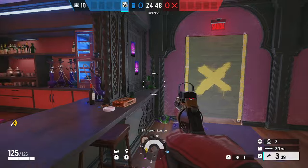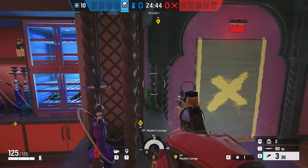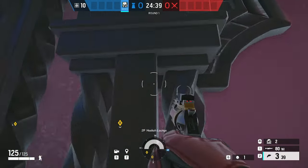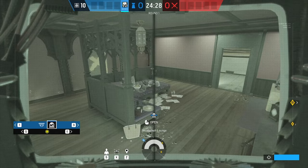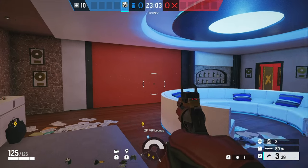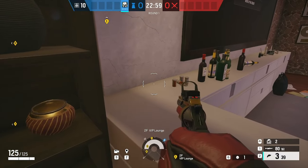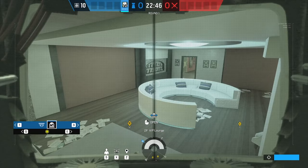For a camera directly in hookah lounge, we're going to put it right here. Get up on this counter — there will be two hookahs here you want to break. Just go across here, stand up, and place it right here. This is the view you get from it. If you want a camera off-site on VIP lounge to watch this breach, you're going to want to put it right about here. Do a cross-vault right about here and put your camera up. This is the view you get.